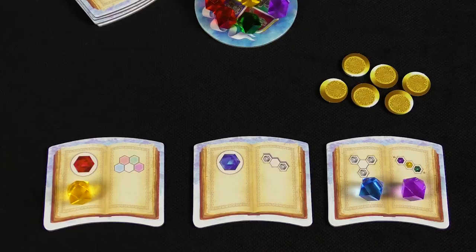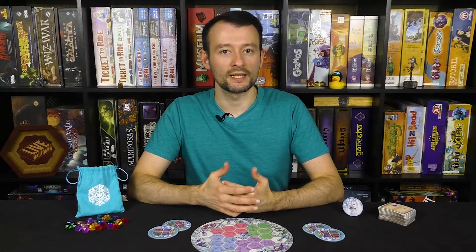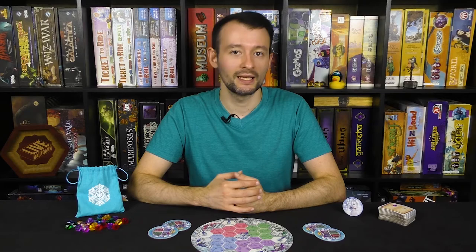Starting with the first player, all players apply the effects of all their Spellbooks with at least one Crystal and score Victory Points as usual. During the final scoring, players do not discard their Spellbooks or Crystals from the map. After all players have activated all their Spellbooks, they reveal their Victory Point tokens and count them up. The player with the most Victory Points wins.